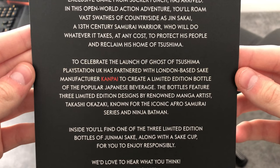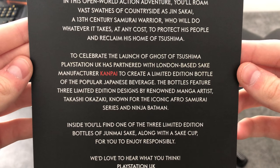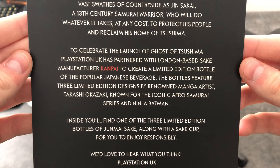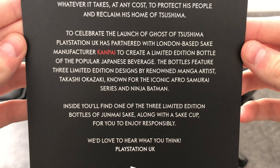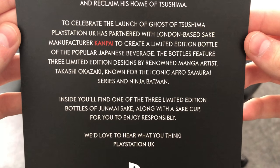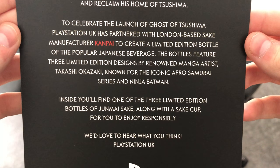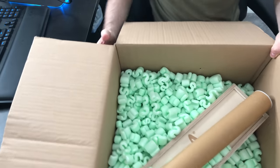'In this open world action adventure you'll roam vast swathes of countryside as Jin searches...' To celebrate the launch of Ghost of Tsushima, PlayStation UK has partnered with London-based sake manufacturer Kanpai to create a limited edition bottle of the popular Japanese beverage. The bottles feature three limited edition designs by renowned manga artist Takashi Okazaki, known for the iconic Afro Samurai series and Ninja Batman. Inside you'll find one of the three limited edition bottles of Junmai sake, along with a sake cup to enjoy responsibly.